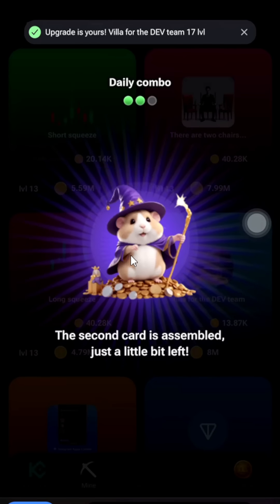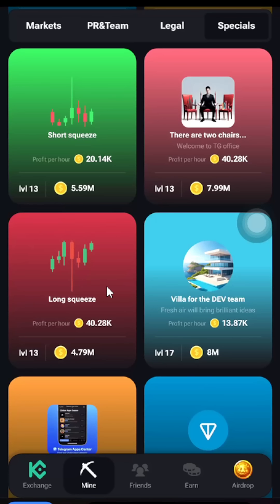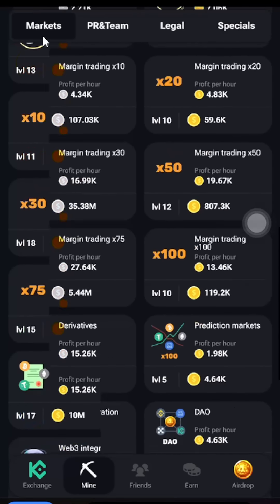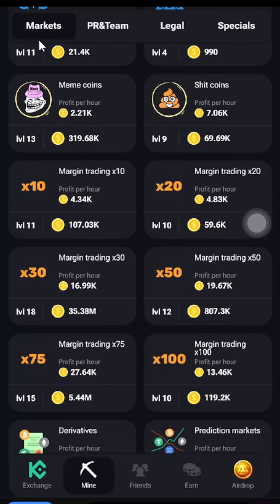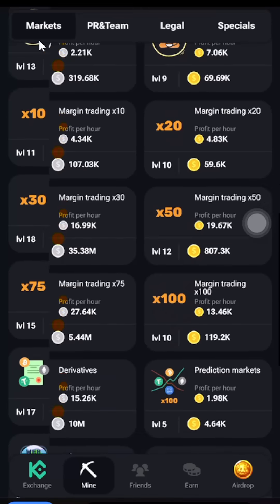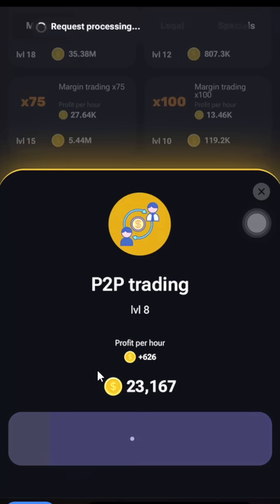Now that is our second card. We are going to go ahead and pick our third card for today. Let's head back over to Market. We are looking for a card we have been using a lot — it's called P2P Trading. Click on it and click Go Ahead.